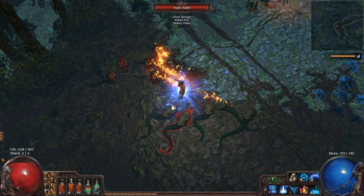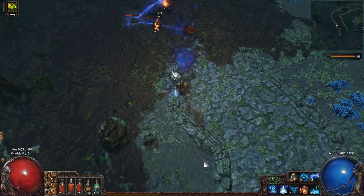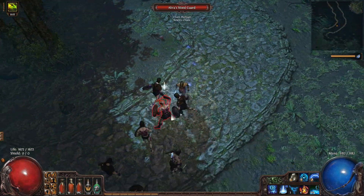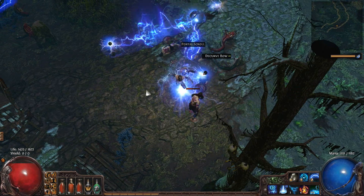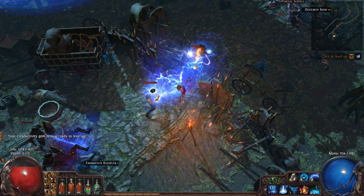You'll get the feel of it. Same idea — keep kiting mobs through and use arc and storm call together. You can keep using fire trap at this point. Fireball you should have already dropped by the wayside. Eventually you'll find that fire trap stops really adding much and you're better off spending your time using just storm call and arc.